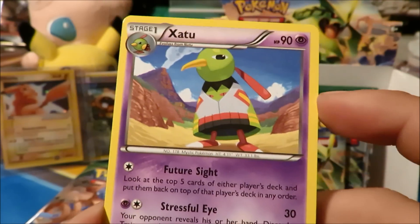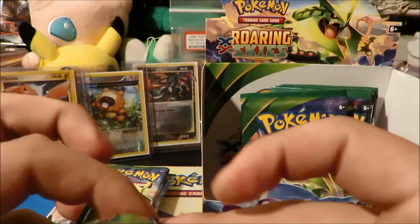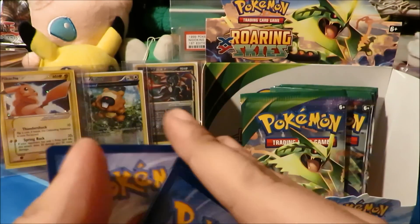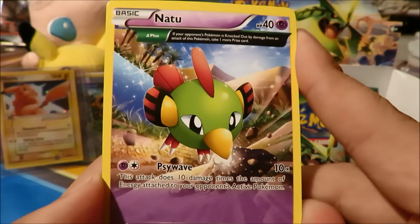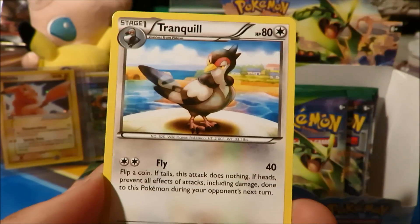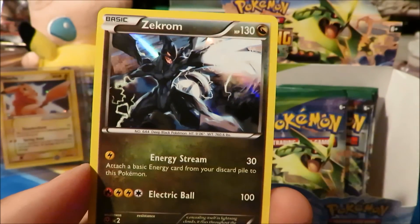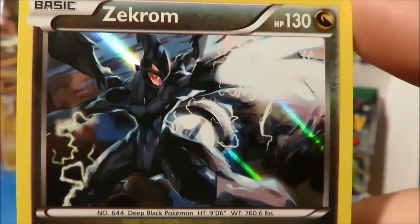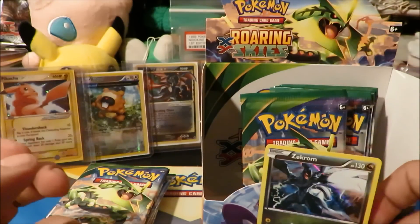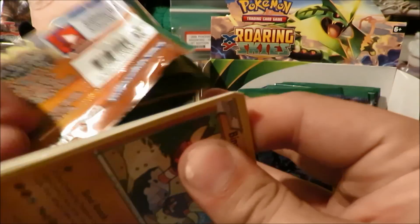Next up we have a Deoxys pack. Speaking of that — do I see an Ancient Trait Natu? Not quite — but there's the Ancient Trait Natu I was talking about. A Fletchling, Swirlix, Taillow, electric trainers mail, Rayquaza Spirit Link — Rayquaza Spirit Link — Tranquil Mega Turbo reverse, very very good card in general. And the rare is a Zekrom hollow — very very nice, powerful art reaching out ready to destroy you with a Thunderbolt. Very cool card.